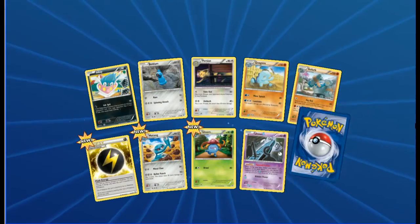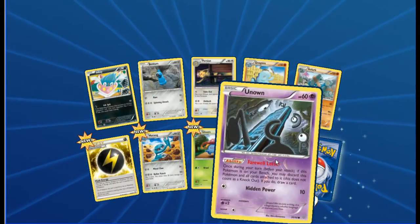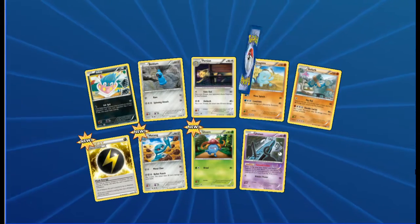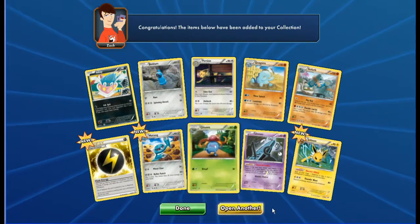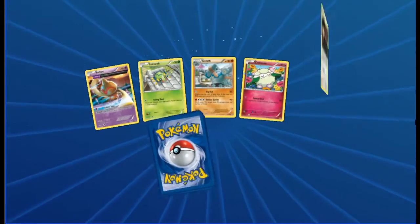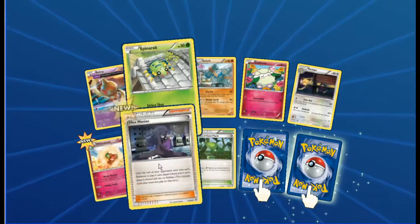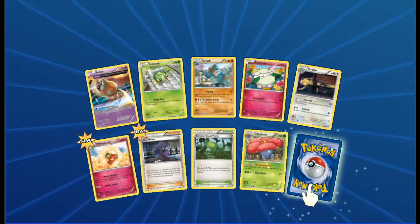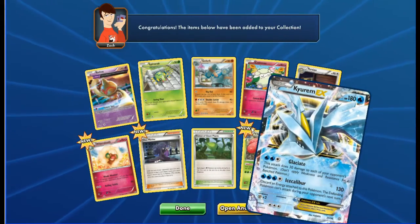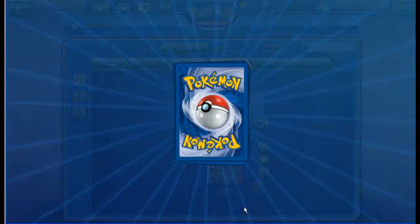We have Inkay, Beldum, Persian, Quagsire, Golett, Special Lightning Energy, Metang, Gloom, Unown reverse - and we have a Jolteon hollow in the back, a rare. These code cards are from the booster box. Baltoy, Spinarak, Golett, Cottonee, Persian, Whimsicott, Hex Maniac, Forest of Giant Plants - and second from the back is a reverse foil Vileplume. And we've got a Kyurem EX! Wow - smart guard. You might see that one in real life.